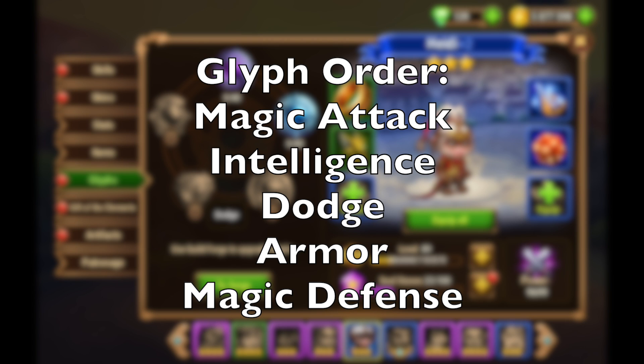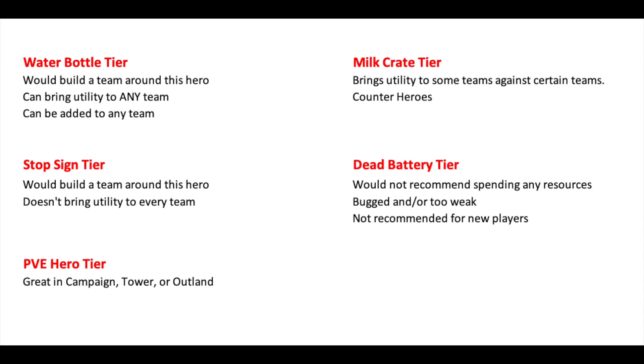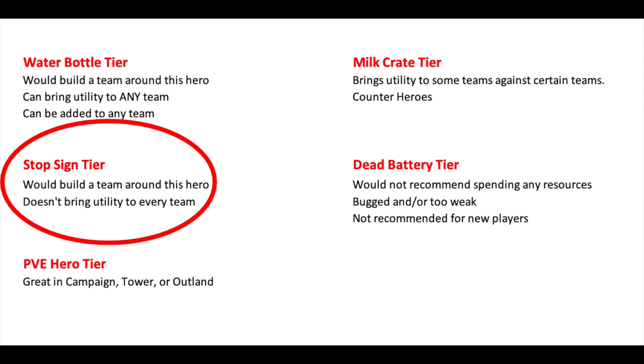Dodge is less important on mobile — it's still very important, but less so. For artifacts, I would probably level up the ring first. Getting the Koba artifact weapon to three stars is crucial, but I'll probably level the ring first, maybe the book next, and then the artifact weapon last. I feel that Heidi is a stop sign tier hero. He is effective in campaign, but he does find some places in arena teams. If you build him in the right team, he's going to be very effective. I definitely would not have suggested leveling Heidi until he got these damage output increases. He doesn't really bring much utility to every single team — probably a good boss-killing hero because of the pure damage, but that's not much utility. So I can't place him in milk crate tier. He's really a hero that you want to build a team around.